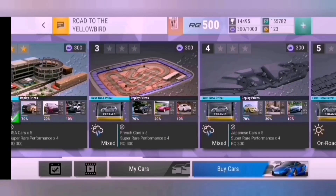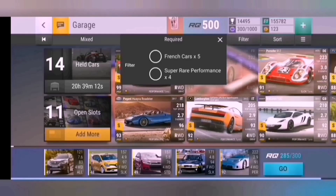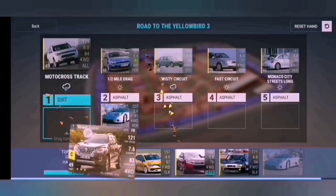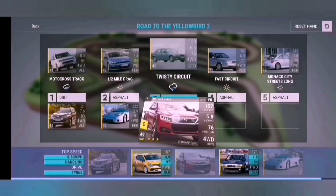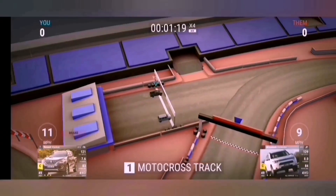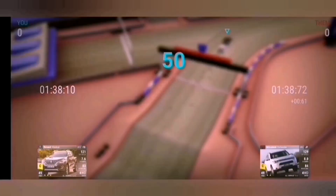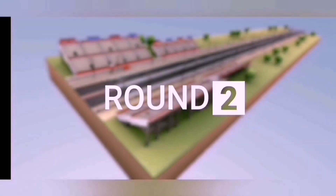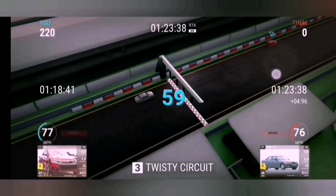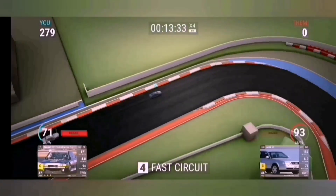Again 300 renown, so don't waste it. This one is French cars times five, super rare performance times four, with one being dirt. The fifth car I chose is the Bugatti, but there are other cars to choose from. The Alaska only just won, but it was enough. It comes down to whether you've got a Bugatti or something else French that wins in a drag.